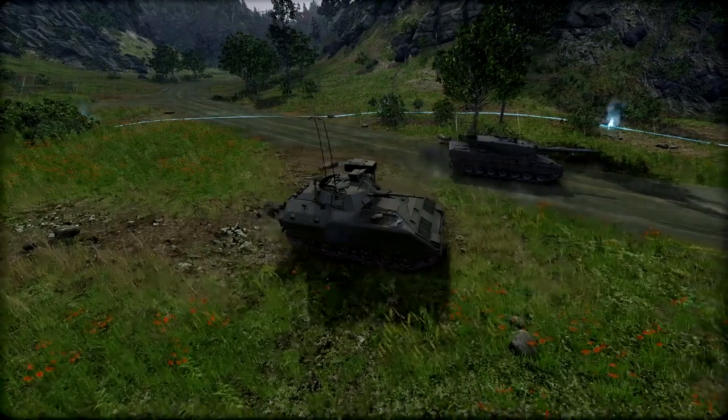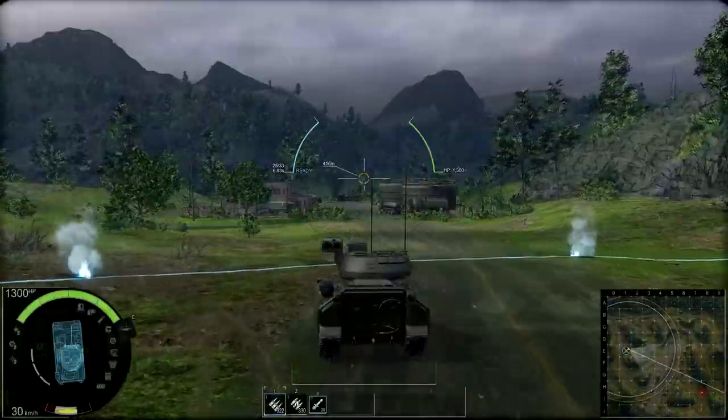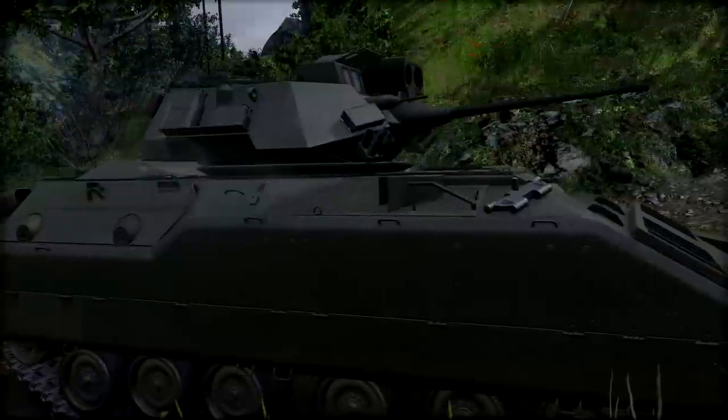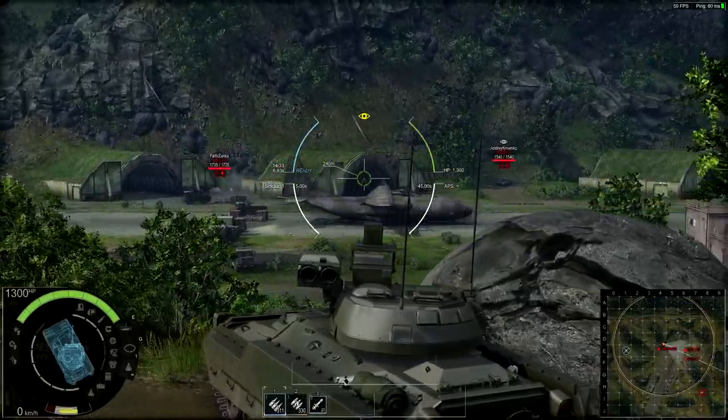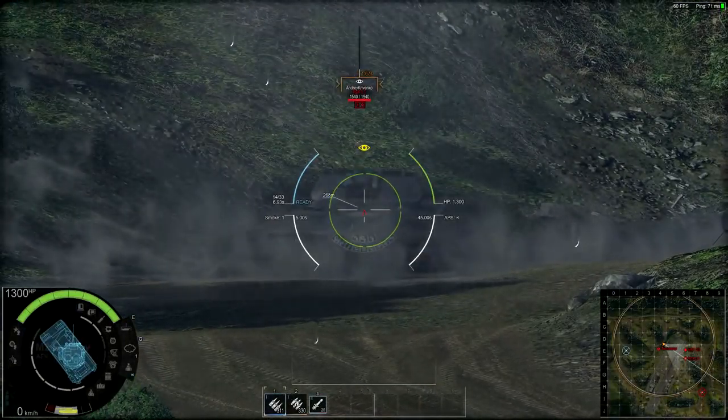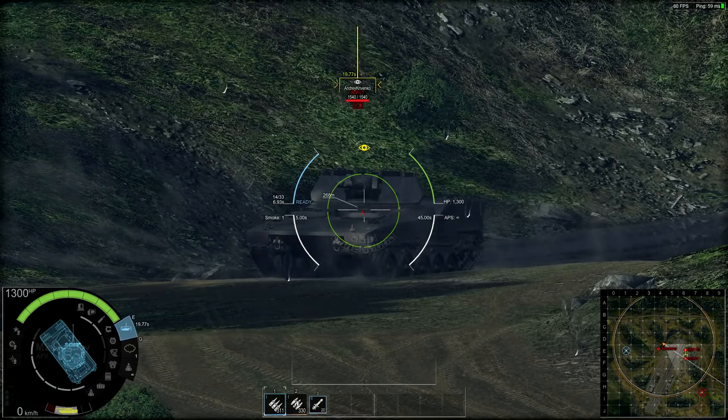Tip number two. The powerful ability that comes standard on all AFVs is the Designate Target. While enemies are designated, they are visible to your entire team on the battlefield and the minimap. When you spot an enemy that is giving your teammate trouble, hold the default E key while aiming at the target until the yellow line fills up all the way.